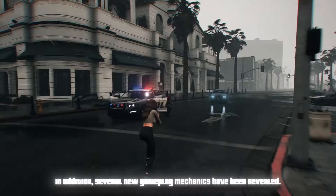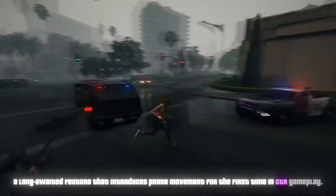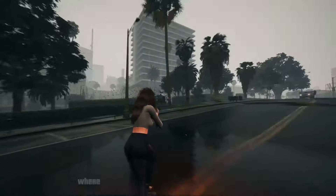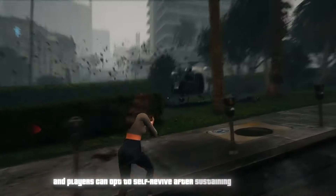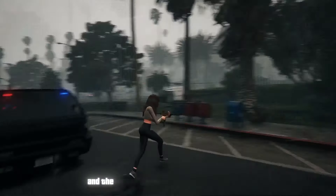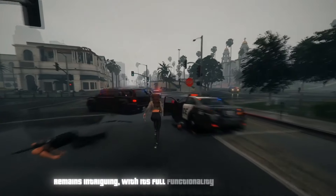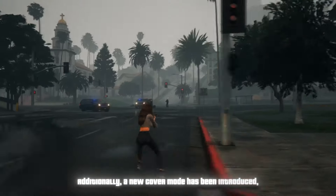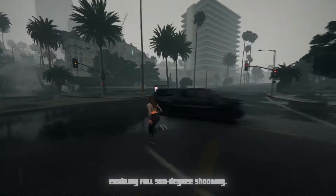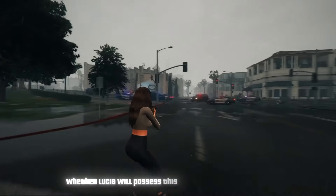Several new gameplay mechanics have been revealed: players will now have the ability to walk while in cover, a long-awaited feature that introduces prone movement for the first time in GTA gameplay. Loot bags will allow for storing additional items, and players can now drop and pick up weapons. A new under-fire animation has been introduced where characters cover their faces during combat, and players can opt to self-revive after sustaining heavy damage. Other significant mechanics include switching shoulders while aiming, grappling during hand-to-hand combat, and the introduction of buddy communications and a buddy ping system. A new ability system has also been introduced, potentially exclusive to Jason, allowing for a form of wall perception.